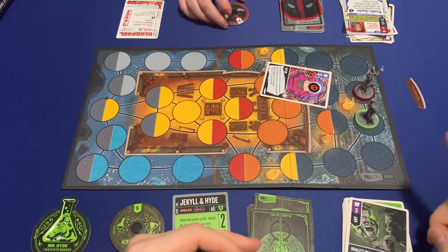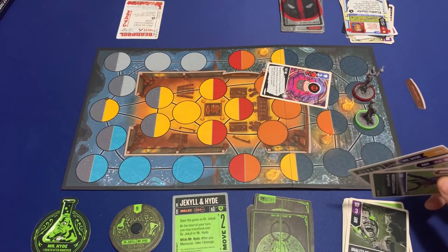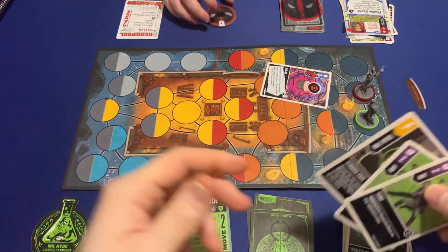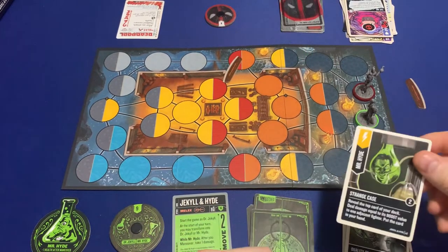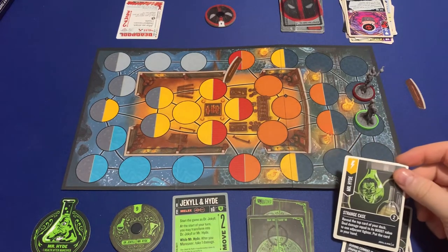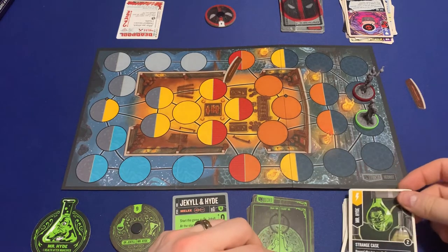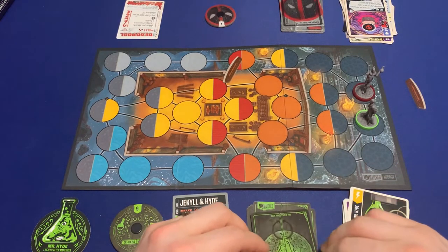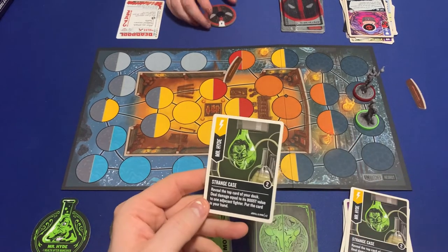How many are you down to? Four. My second action: I'm going to scheme — reveal the top card of my deck, deal damage equal to its boost value to one adjacent fighter, then put that card in my hand. Come on — be a four. It's a two. Take two more damage.